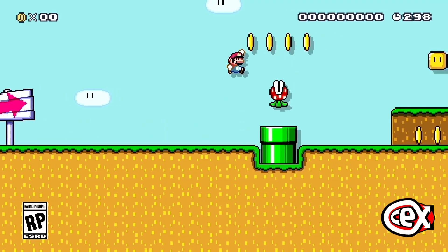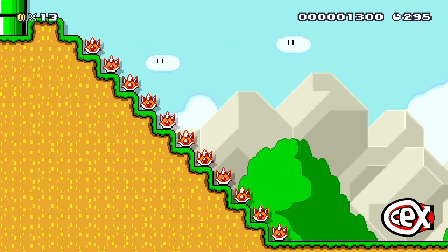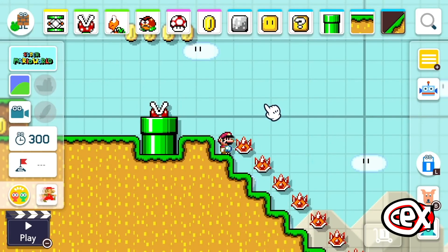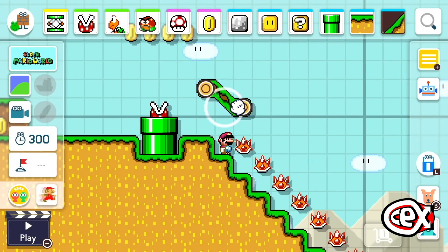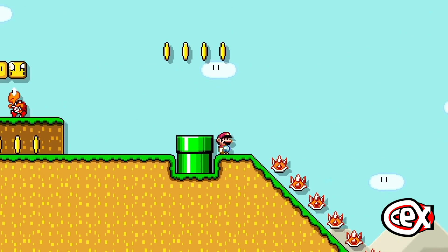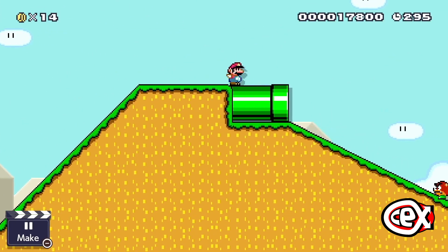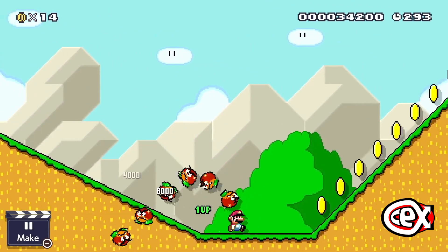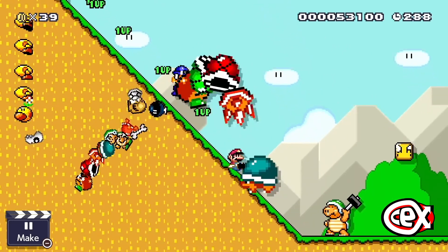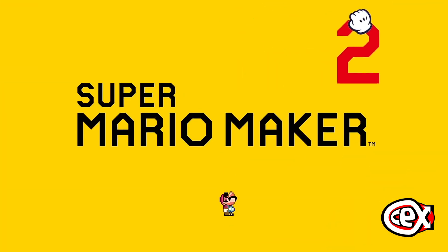Next up we have Super Mario Maker 2, and on the surface, this sequel to the original Mario level builder may not seem like much of a step up from its predecessor. Which isn't necessarily a bad thing, as there's a certain satisfaction achieved from building your dream level that can't be replicated by any other type of game. However, tucked away amongst all of the creation modes is Story Mode, which is effectively a brand new Mario adventure in its own right, built from the styles of Mario games throughout the decades. This alone makes it worth picking up, but even if you don't consider yourself particularly creative, there's plenty of hours to be lost in the creation modes too.